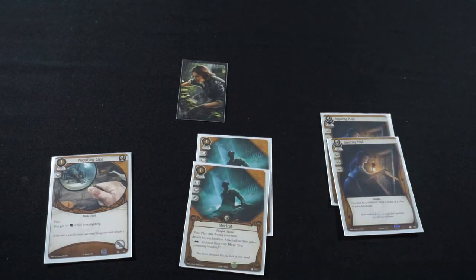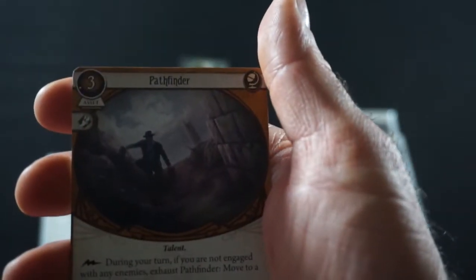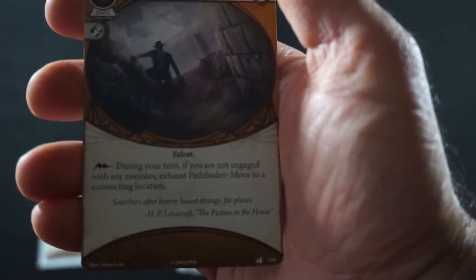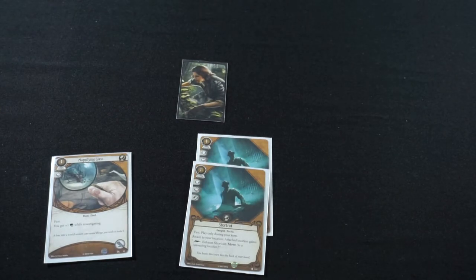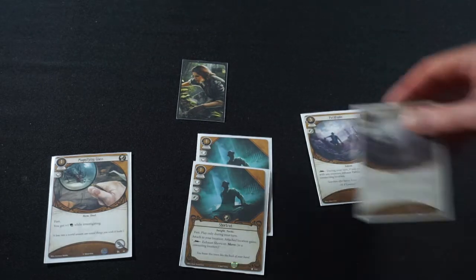We're also going to take both copies of Inquiring Mind out of the deck and swap in Pathfinders. Pathfinder is 3 cost to play, 1 agility on commit, 1 experience to put in the deck — that brings us to 6 experience spent. As a reaction during your turn, if you are not engaged with any enemies, exhaust Pathfinder to move to a connecting location. As HP Lovecraft wrote: 'Searchers after horror haunt strange, far places.'